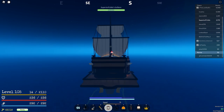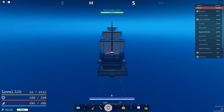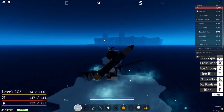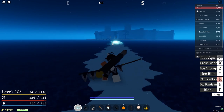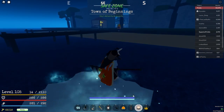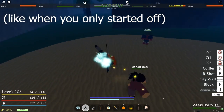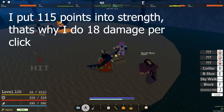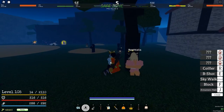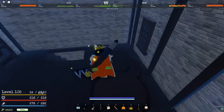People usually spawn at Town of Beginnings when they first start the game, so I'm headed there right now. In combat you have your normal click combos and stuff — there's not really much to say about it. You can get quests from this NPC right here and this guy right here. You can also get guns from this building right here.